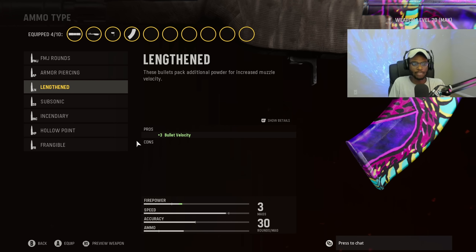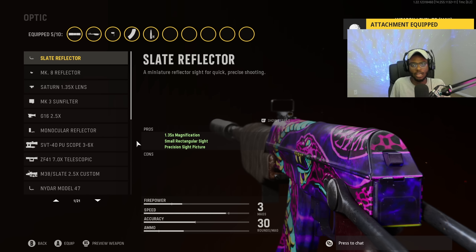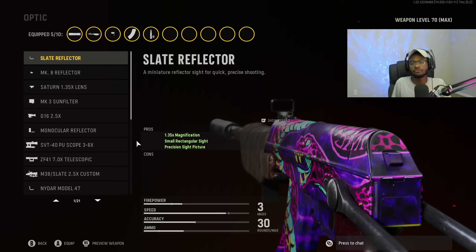Definitely a mandatory attachment on this gun. For the optic, just like a majority of the weapons in Vanguard, the Sleight Reflector is going to be the best choice — very easy to use at any range, and ease of use is key. Considering there really isn't an upgraded iron sight attachment for the Vargo, the Sleight Reflector is the only option that makes sense. For the rear grip, we are going to put on the Fabric Grip, giving us increased aim down sight speed, sprint to fire speed, and hit fire recoil recovery. Run it if you guys are trying to be aggressive.